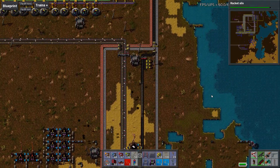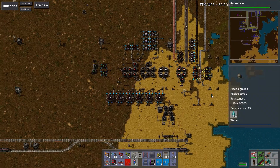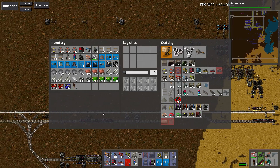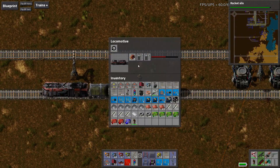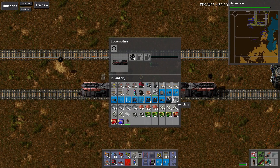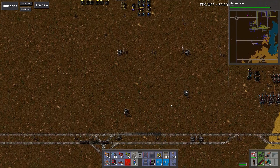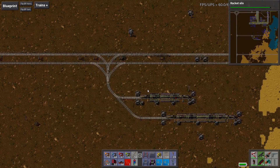I have eight coal on me, but I should probably grab enough to fuel that train a little bit, get it going again. Make sure that the front car has got fuel as well - it's got one wood, so throw in some coal. Off you go. All right, let's go test out our new train.